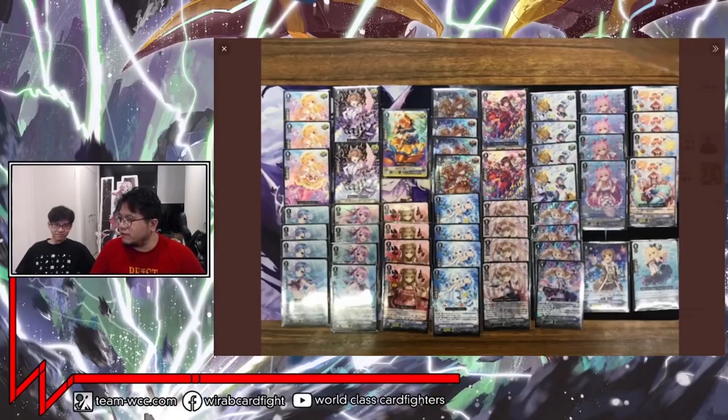Hey everyone, welcome to another week of Top Decks. This week we have Clan Selection Vol. 2 getting released in Japan. And today we also have Kelvin's wife's birthday, that's why we're all eating cake. It is a celebration.